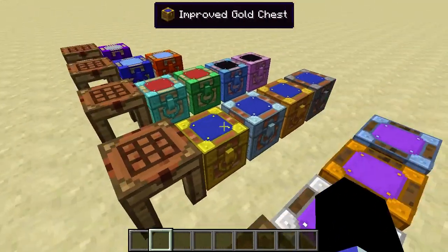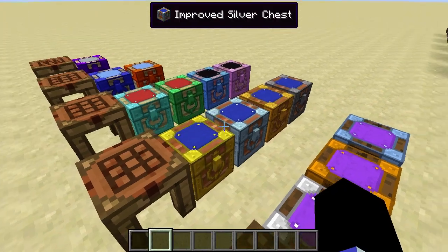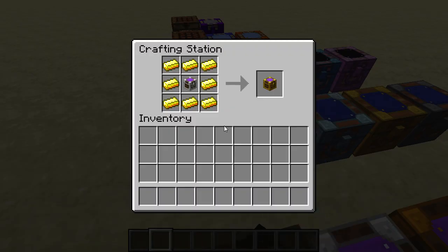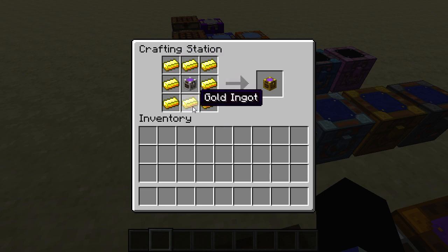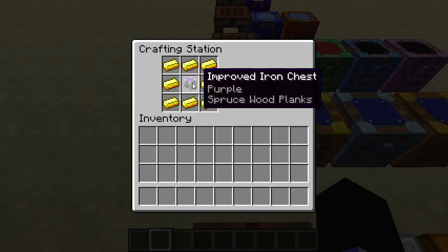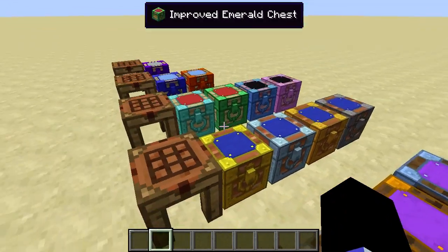Then if you want say gold chests, which are even bigger, or silver, bronze, or steel — you can surround an iron, copper, or tin chest with gold, silver, bronze, or steel respectively.